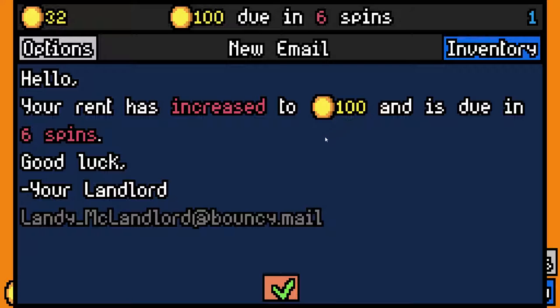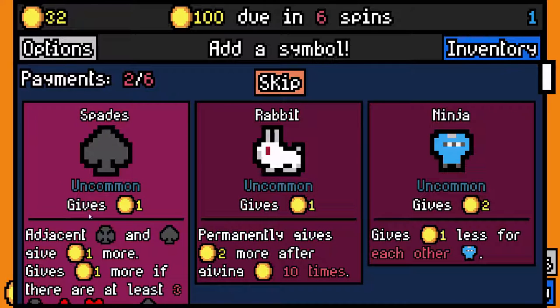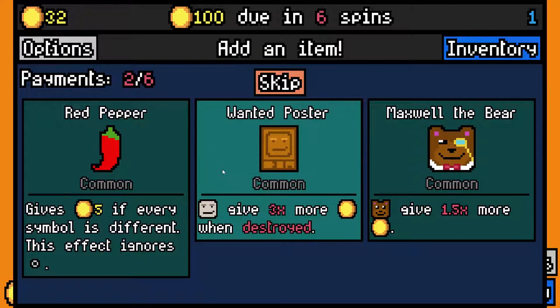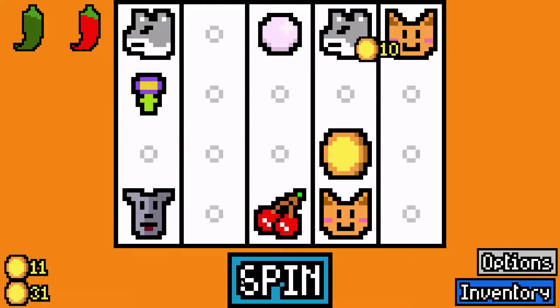Your rent has increased to a hundred dollars. There's an endless mode, but there is an actual end to the game as well. Ninja gives one less for each other Ninja, but gives two to start. Bunnies give two. Spades kind of stack with other suits. We're going to skip that one. We definitely could have taken that bear, but that's all right. We'll take a red pepper — we're going to take peppers, because nothing's really helping us out here.